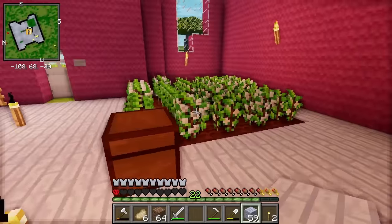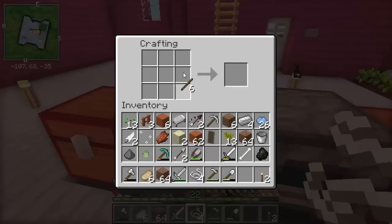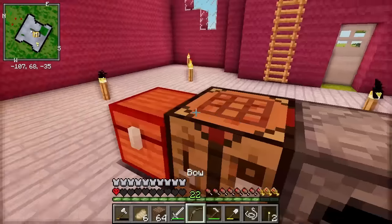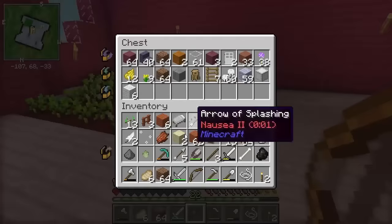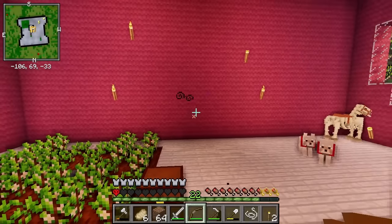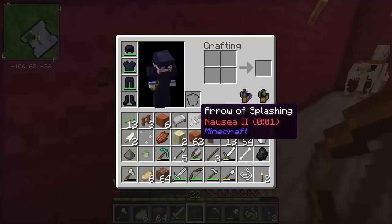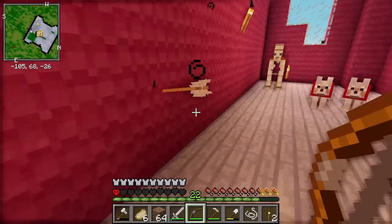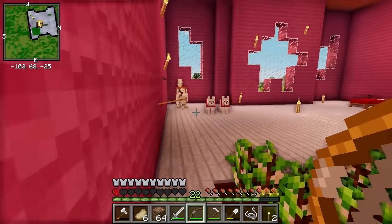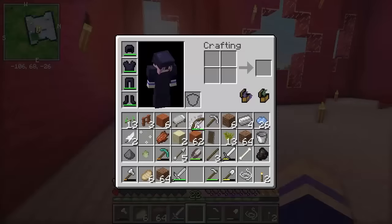I'm going to leave that cotton farm for now because it's really good for getting string, which I want to use to make a bow. Let's make one now — there we go! I only have five arrows, well, let's test it out. I accidentally fired one of the nausea arrows! Is that just going to be there forever? Because I probably shouldn't have done that inside the house. Let's put this bow away and move on.